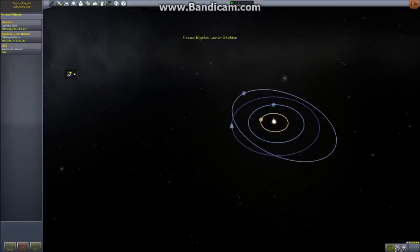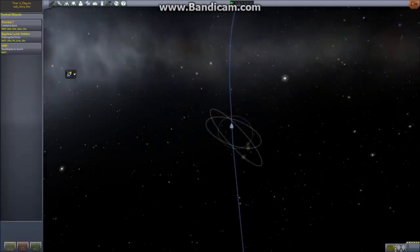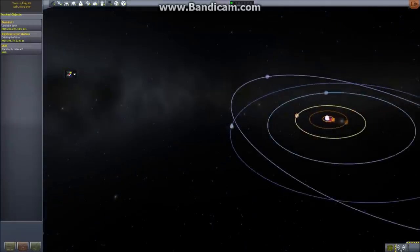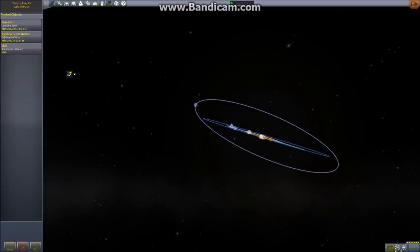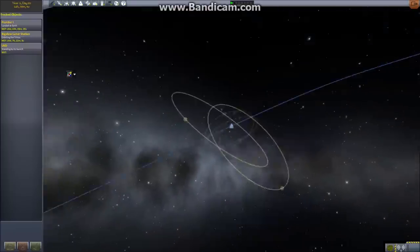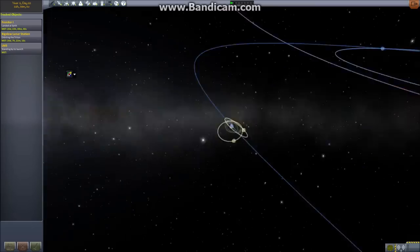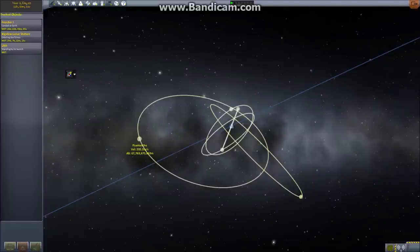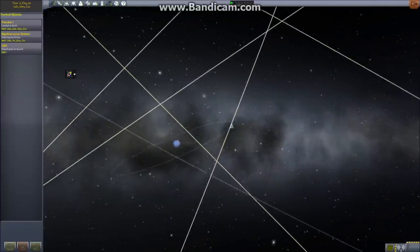Neptune has either 13 or 14 moons, and I haven't added them all yet, but they will be added. I just wanted to get a release out so people could use this in 1.0. Let's zoom in on Neptune and take a look at these moons.